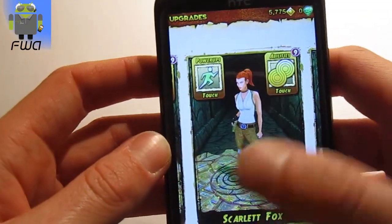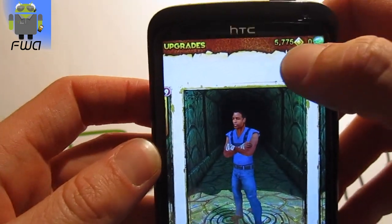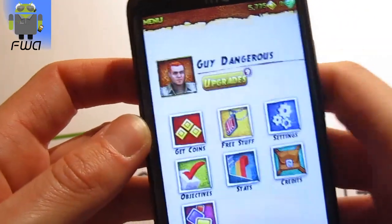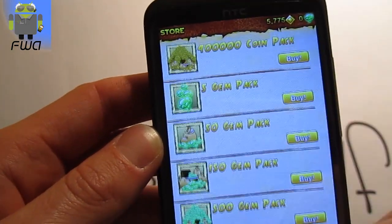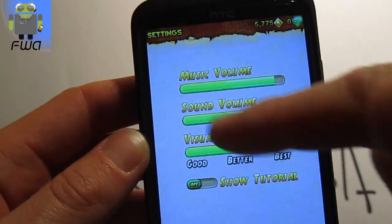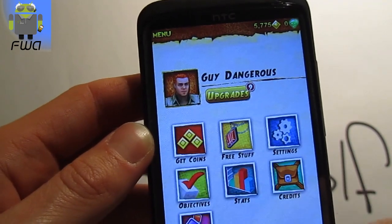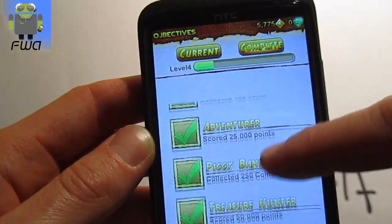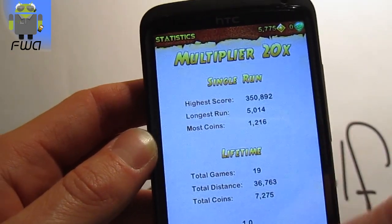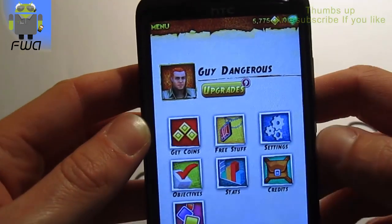You have the new characters: Scarlet Fox, already bought; Barry Bones for 15,000 coins — I currently have 5,000 coins; and the Karamari. On the main menu you also get coins by buying them, and there is free stuff like following on Facebook or Twitter. You have settings for music volume, sound volume, and visual quality — good, better, or best. There are different objectives, current stats about your number of games, your credits, and more games from this developer.